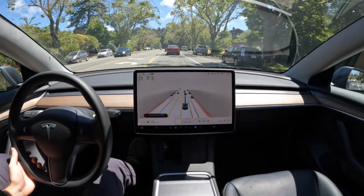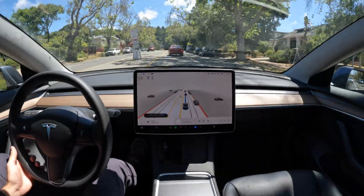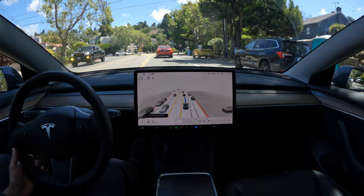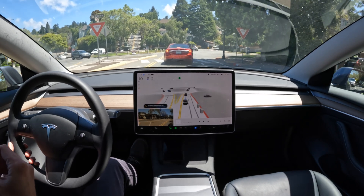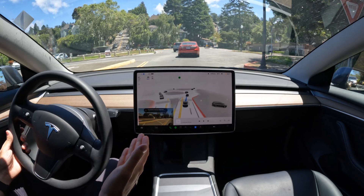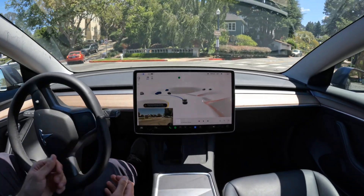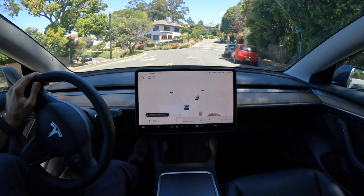Oh my God — we were again inches away from that barrier because we were going around the biker. That was another situation where the car makes a decision faster than I have time to process. Because it's not visualizing those barriers there, it took a super wide line and we were about to go over the curb. So I don't know what's going on, but it's unclear — we were going to go off the curb and get a little air time had I not taken over there. It was another case of the car accelerating more than it needed to.